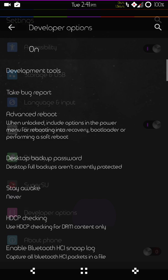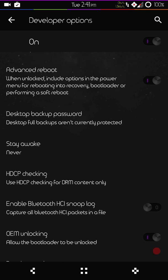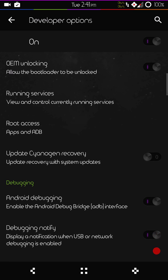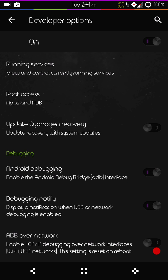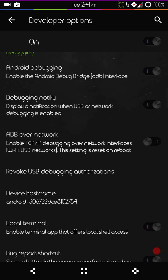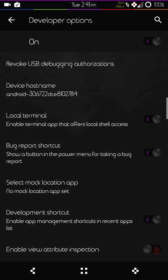We're going to go right to developer options first. First up is going to be your advanced reboot. These are just the settings that I use and really want to emphasize. You do have your root access — you can go apps, ADB — that's how I go. I highly recommend doing it that way. Then make sure your Android debugging is on.